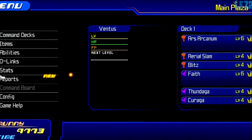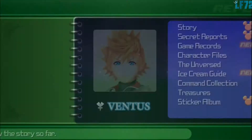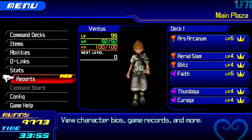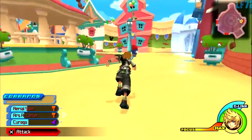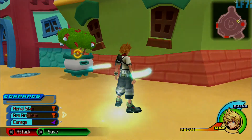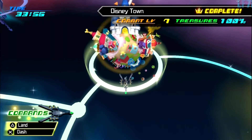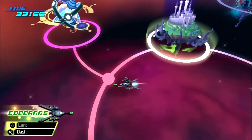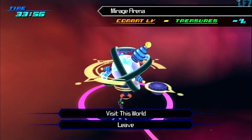I'll go to the Mirage Arena before I start explaining it all in full detail. What I can say is you have to complete every single thing in the Mirage Arena - all the arena mode battles, all of the rumble races, and all of the command boards. If you do all of those, you should have no trouble unlocking the ultimate weapon keyblade.